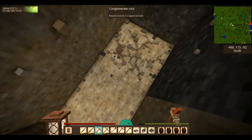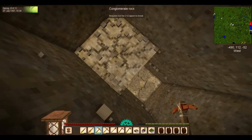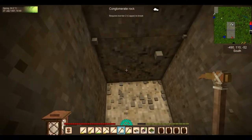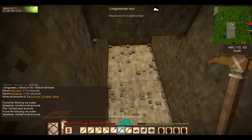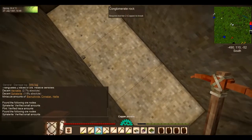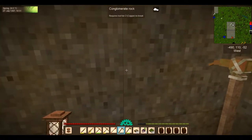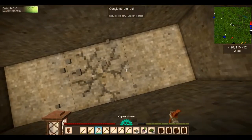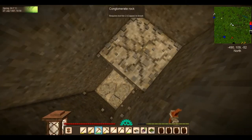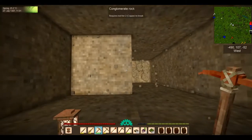I'll go down before I go to the other edge of the chunk. Now I'm going to continue going down right here for a little bit. I'll go down six, about six more blocks, and I'll check again.